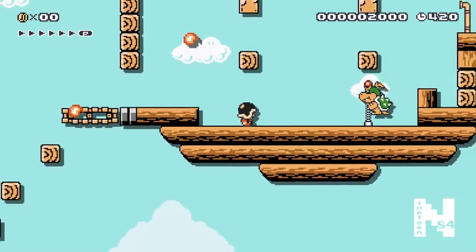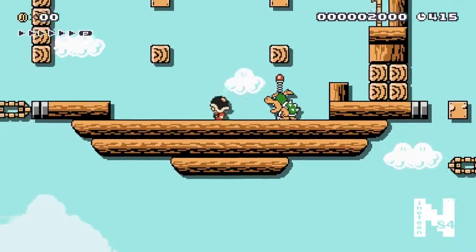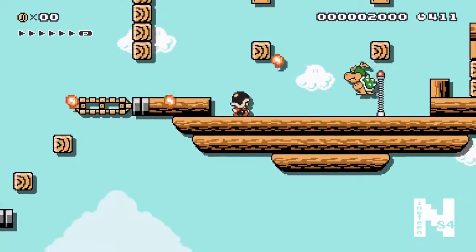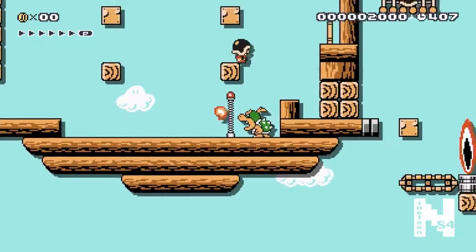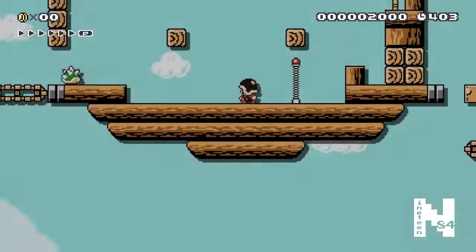Here we are at the boss fight with Bowser Jr. - kind of like the Koopa Kids in Mario 3. Now you don't necessarily have to beat Bowser Jr. to move on, but I would recommend doing it because he's probably going to get in the way of timing your bomb throws if you don't. So get the three hits in.